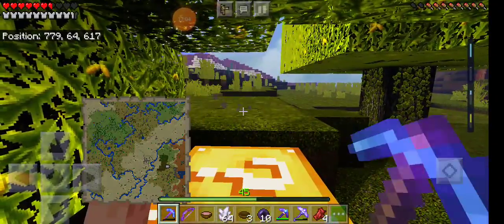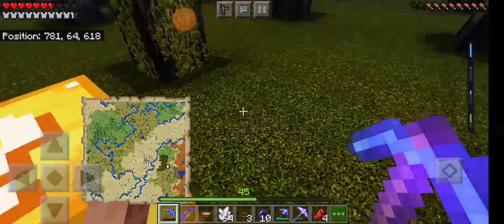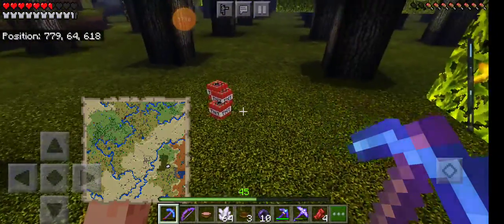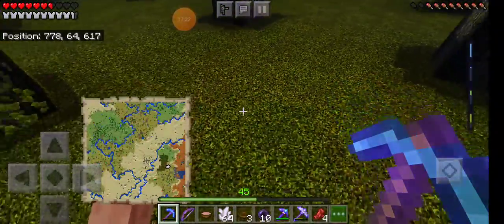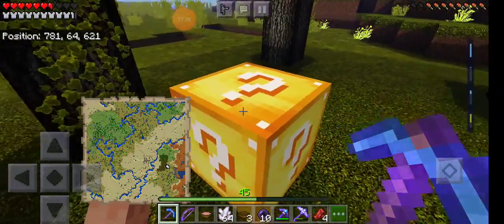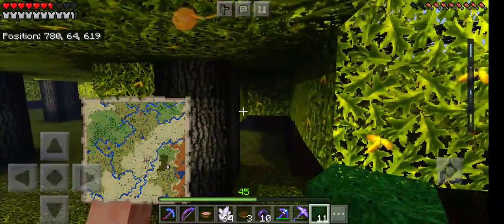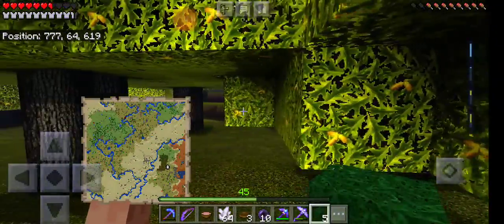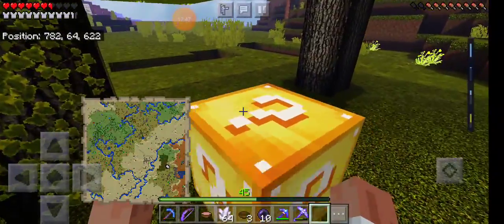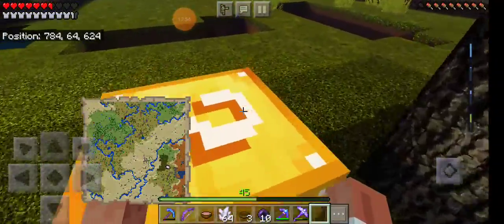That means there's an invisible lucky block right there — that's why it wouldn't go forward anymore. See? There are invisible lucky blocks too. I'm not lying about this — there are invisible lucky blocks and I don't know why there are invisible lucky blocks, but there are.